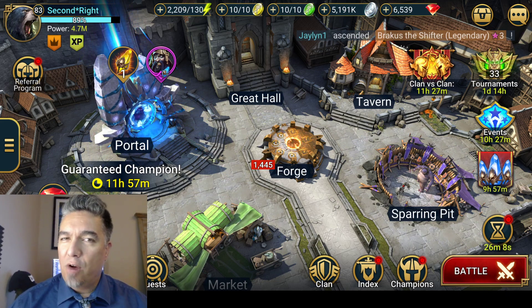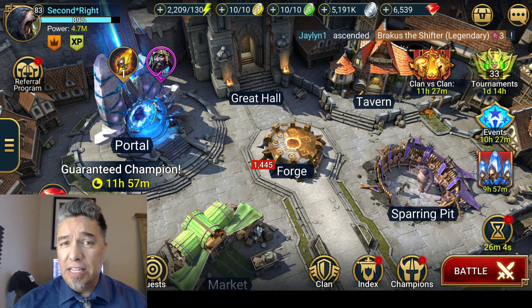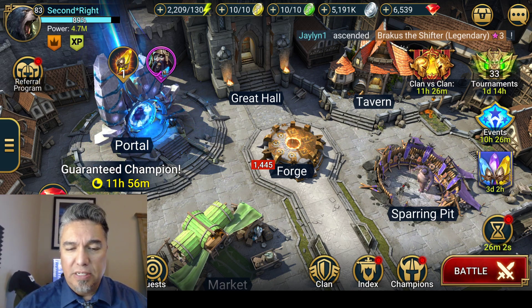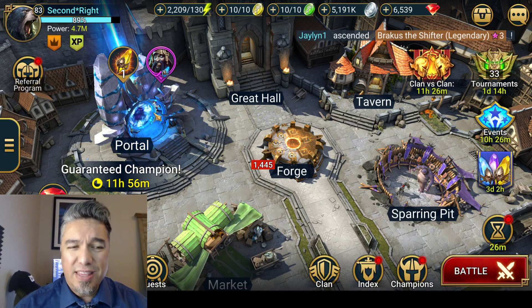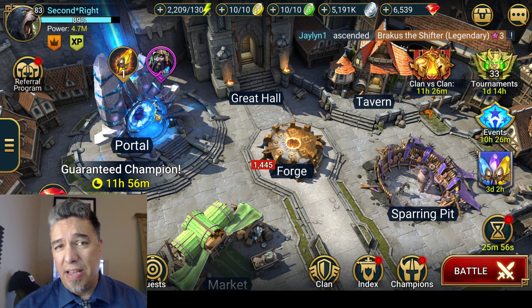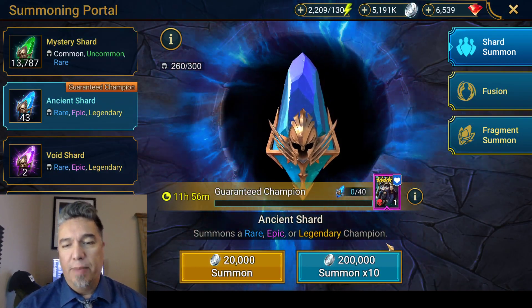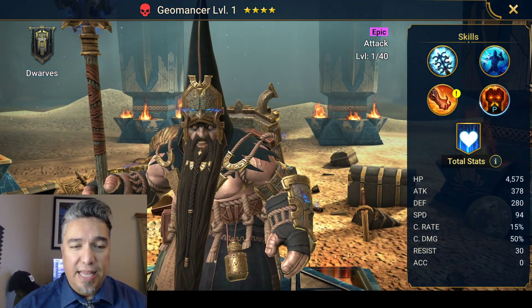Greetings and salutations! Second Star Wright back with more Raid Shadow Legends. Today is an interesting little event that Polarium has set up for us. If you look at the portal, it looks like it's a double summons event. It is not. It is a single summons event, but after 40 Ancient Shards you are guaranteed to get the Geomancer.